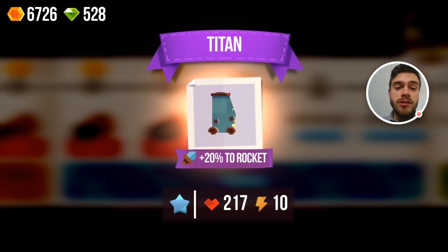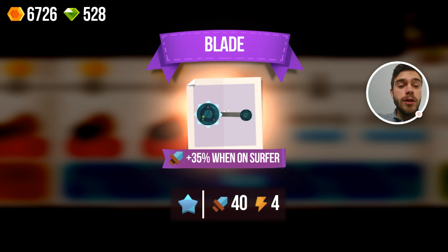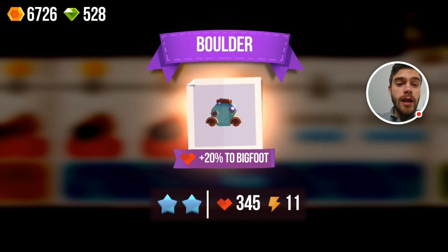First and foremost, we get a Titan — a one-star military Titan with 20% booster rocket. The crappy thing is it only has 10 power, that's not a whole lot, so it might be worth investigating but I don't think it'll be the best. Next, a blade with 35% bonus — this is actually really good, only consuming 4 power, pretty great. I might have to test this one out. Then a boulder with 20% health to Bigfoot, 2-star. This boulder would have been awesome if it had one attachment point on top for a gadget so we could put a boost on it and create a bouncy boulder. But we could put on that blade which only costs 4 power and then another blade of 7 power and have a pretty decent vehicle.